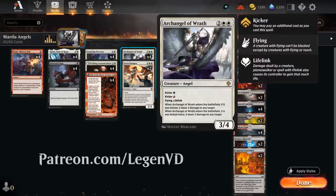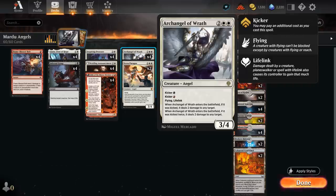Archangel of Wrath is a four-mana 3/4 angel with flying and lifelink that can also be kicked for either black and/or red mana. If kicked once, it deals two damage to any target on entry; if kicked twice, it deals two more damage to any target. We can potentially split up four damage if cast for six mana total, and because we're dealing damage with a lifelinking creature, we're also gaining that much life.